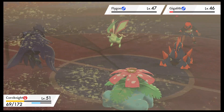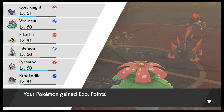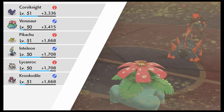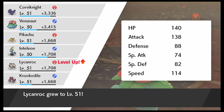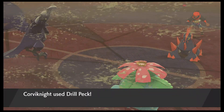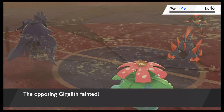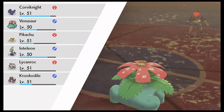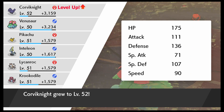Flygon's gone. Gigalith is almost gone. Work on taking him down. Lycanroc levels up to 51 there — awesome. Corviknight's going to use Drill Peck to finish off the Gigalith. Yes! Level 52 for Corviknight.